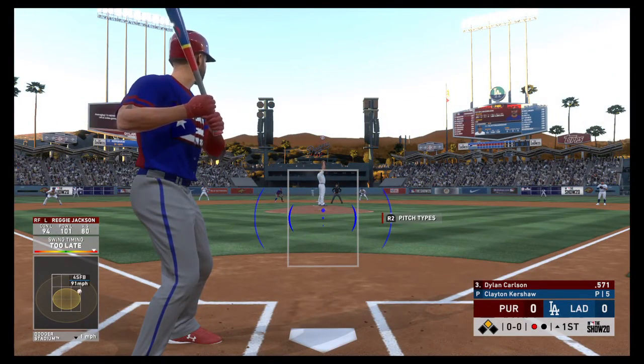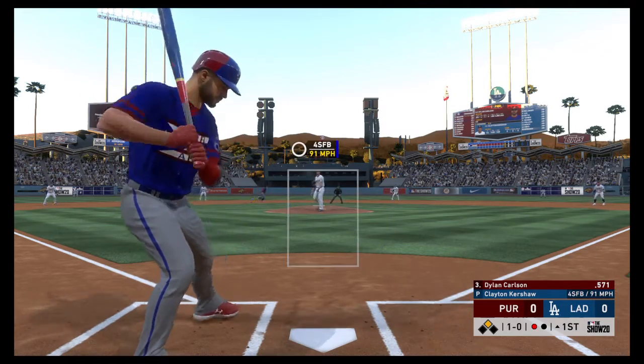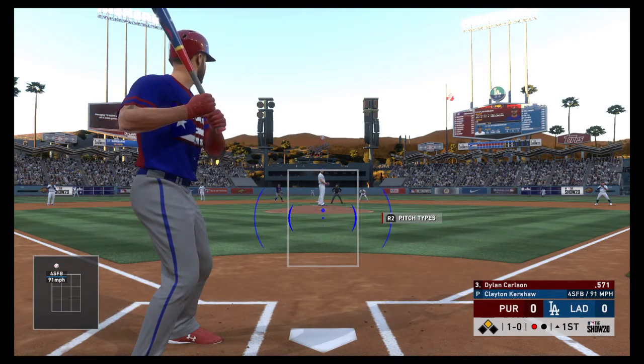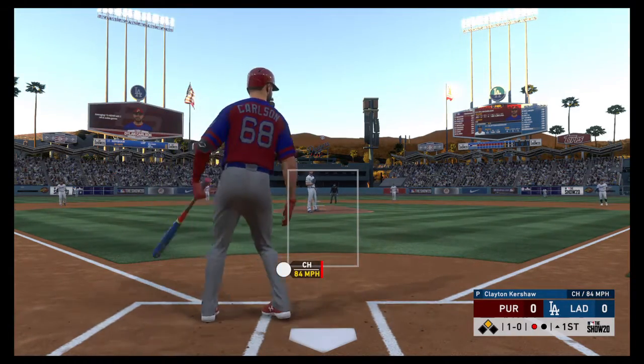So striding forward now, Dillon Carson. Great chance to drive in a run here in the early going. Comes set. Here's the nothing and nothing pitch. Fastball too high to start him out, one and zero. That evens it up one and one.